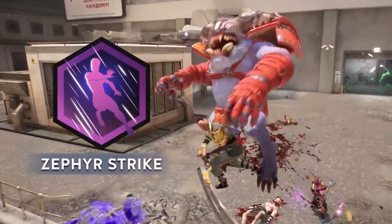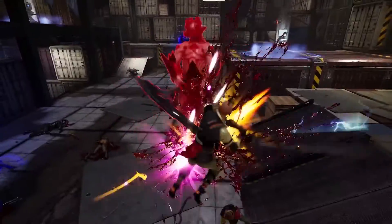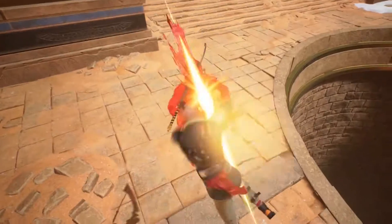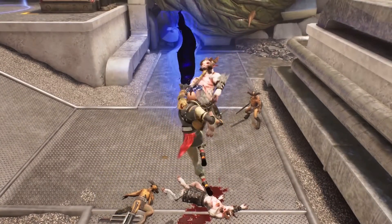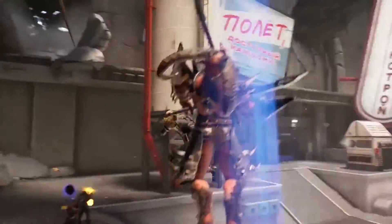Zephyr Strike is your signature launcher. Once in the air, you can follow up with basic attacks for a simple aerial juggle combo. However, if you time your linking abilities just right, you can stay airborne indefinitely.